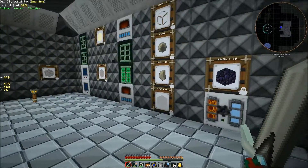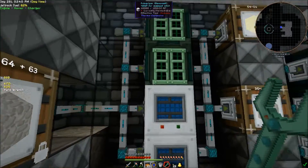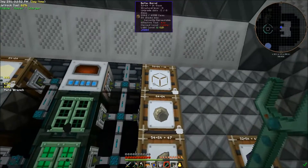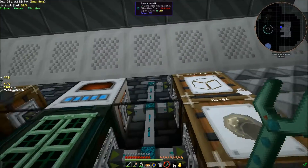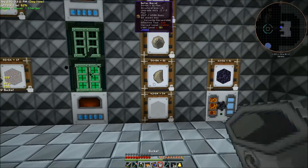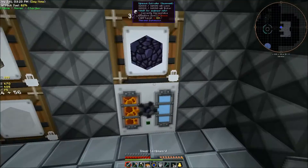On this side I have cobblestone going through the transfer node into pulverizers and sag mills that are making sand and gravel, and then that in turn is getting pumped into furnaces and sag mills to make glass, silicone, flint, and concrete. I also have a trash can up there that's just accepting sand because when the sag mill processes gravel it has a chance to produce sand as a byproduct. We don't really need the flint realistically, but if you're going to do it, let's do it right.